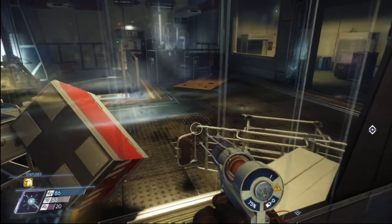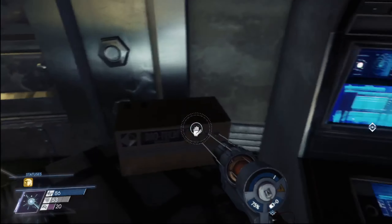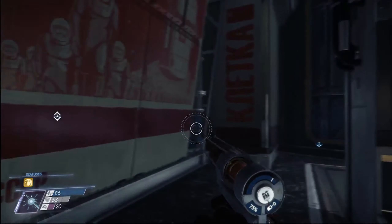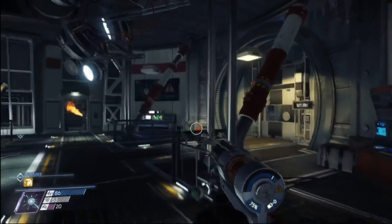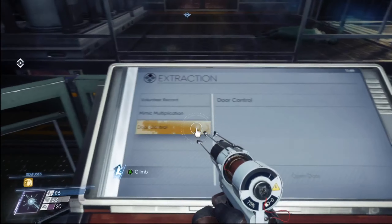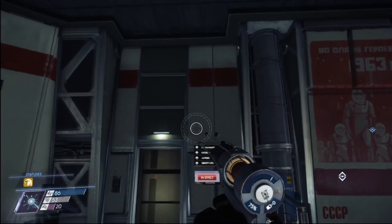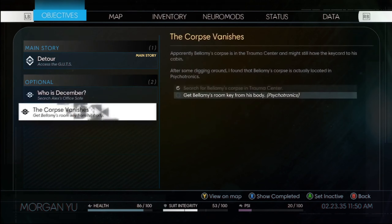I see a lot of exotic material on that table that I really wish to scoop up. There's an O2 bottle — can that explode? Local lockdown, access restricted. Let me check my objectives. Search Alex's office safe — can't go there yet. Get all these room keys from his body. Psychotronics — don't know where that is. Access to the guts — we gotta go to the morgue.